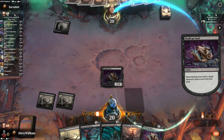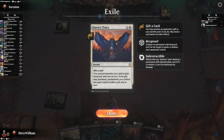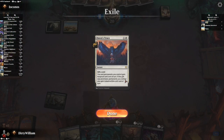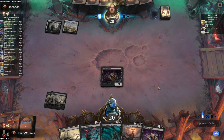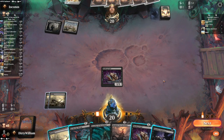Opponent is thinking about what to get rid of, and they got rid of a Dawn's Truce — 'you and a permanent you control gain Hexproof till end of turn.' That's interesting; I like that card. The other text says if a gift was promised, permanents you control gain Indestructible until end of turn. That's kind of nice. Opponent plays and they plot a Dust Animus — if you control five or more untapped lands, it enters with two +1/+1 counters and a lifelink counter. Let's attack and get our whopping 1 damage in.